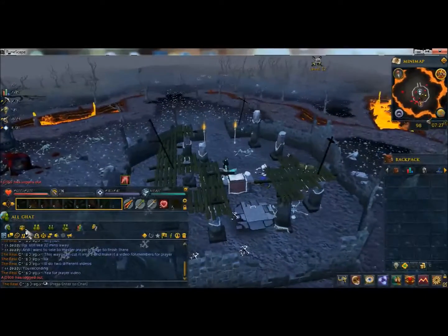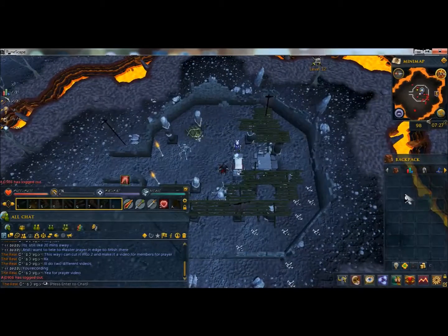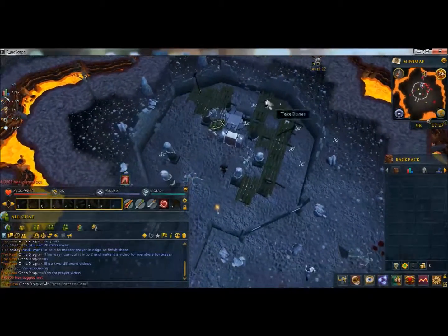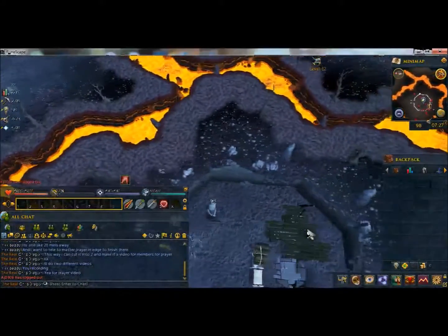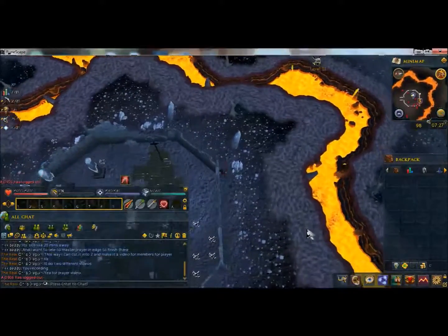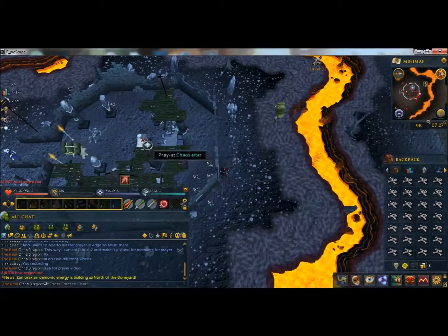I keep having to world hop because a bunch of PKers are out here killing me and Nikki. My clan got angry because they kept PKing us. Earlier some PKers came out and got one of our guys, but me and Nikki PKed another guy - she got a dragon two-hander and I think a full inventory of monkfish, so really good loot.